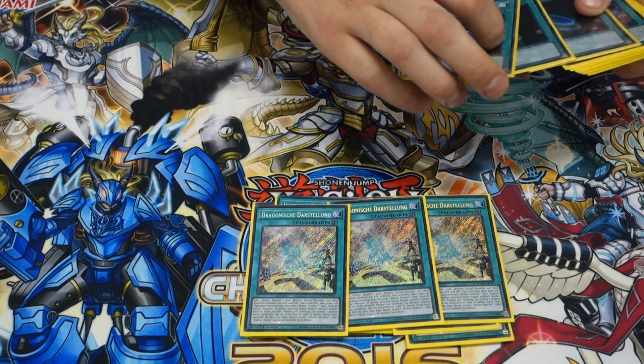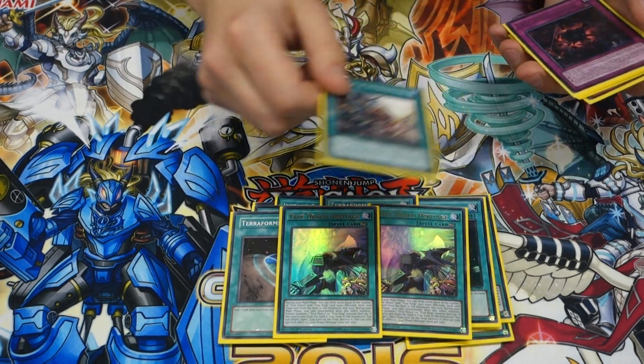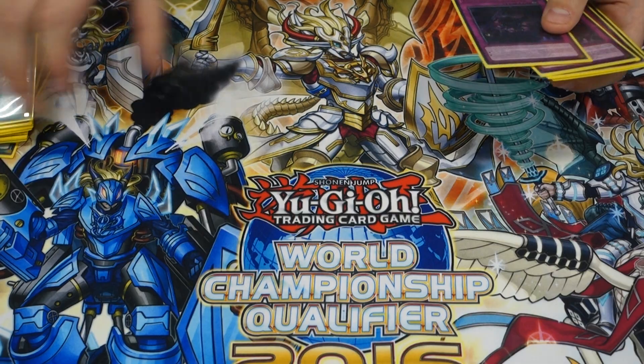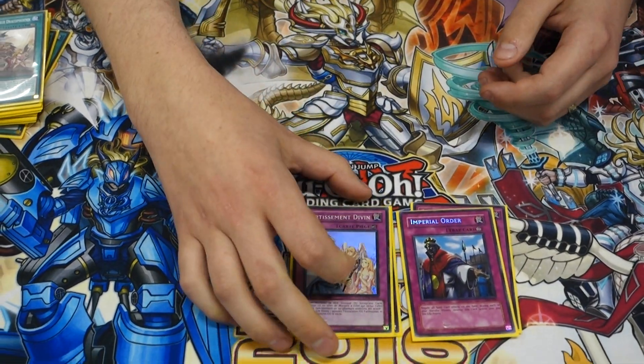And the Draco side: three Diagrams, three Terraforming, two Heritage, and one Disciples of True Draco and Phoenix. That's all the spells. And then traps: two True King Return, one Imperial Order, and one Warning.